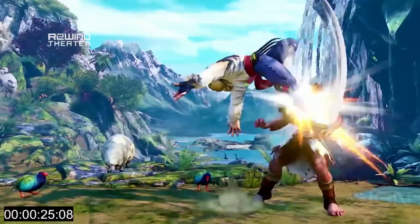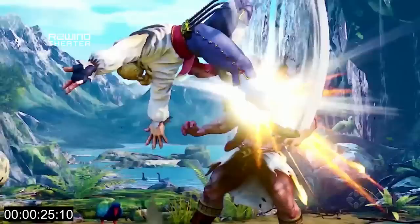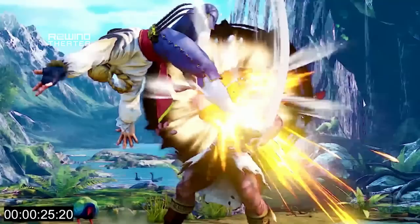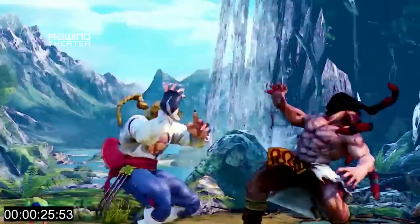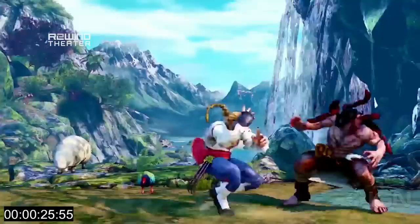What we saw at the end there was his roll. This is a Vega staple — the Rolling Crystal Flash, or whatever it's called — I keep forgetting the name. He does the roll, and instead of a big slash, he ends it with a kick. That could be because his claw is on his hip. We do know from Capcom's blog post that some moves get different properties when you have the claw on or off, so maybe this is just how the roll finishes when you have the claw off.